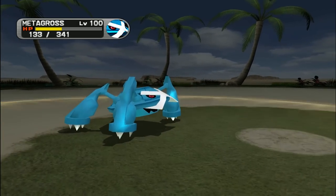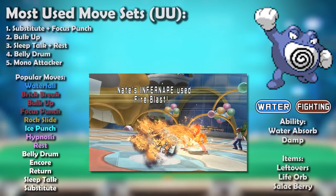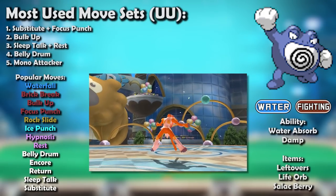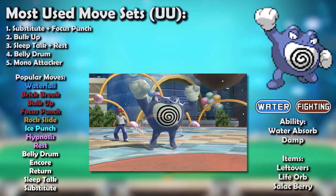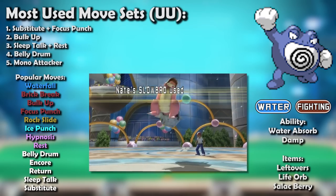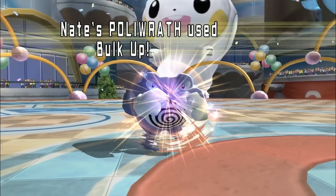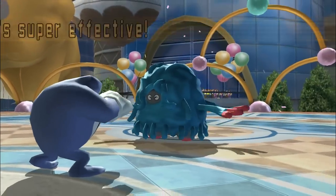Poliwrath's slowly fading relevance was slightly stemmed in generation 4 by the physical-special split, which finally gave it some water type moves to put to work. Unfortunately for Poliwrath, that's all it really got — well, except for a whole bunch of new Pokemon that countered it, like Azelf and Uxie. Even in Underused, Poliwrath suffered from the prevalence of bulky grass types like Leafeon, Venusaur, and Tangrowth, and the ever-present Slowbro seemed to follow it around constantly ruining its day. Its best sets were to rely on its mix of bulk and power — Sub-Punch, Salac Belly Drum, and Rest-Talk — but for Poliwrath, that was far more in the 'master of none' category than jack of all trades. It dropped down to Never Used, a small fish in a world of big players.